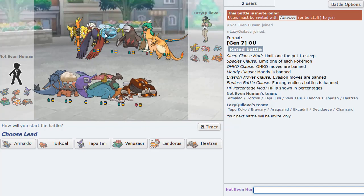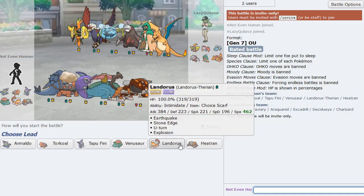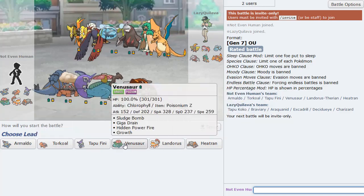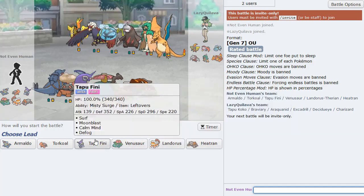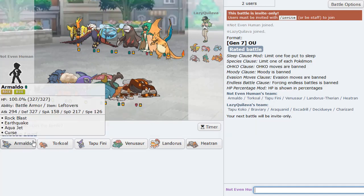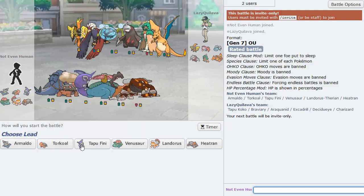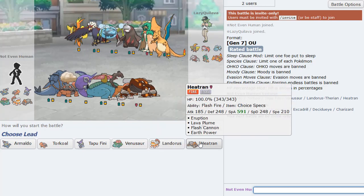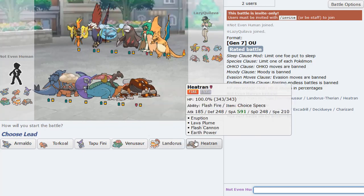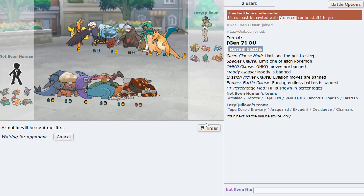Hey, they're using Decidueye! I brought Araquanid plus Decidueye on my other team. That's what I like to see. It's probably going to be an Araquanid lead, right? Rock Blast is going to do a ton — maybe I'll save Armaldo. Armaldo is looking kind of clean for this matchup.